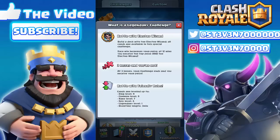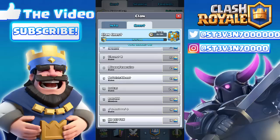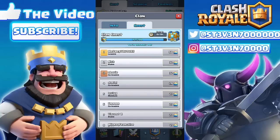Furthermore, you also have to build a deck with the Electro Wizard in it. This is going to be one of the legendary challenges that will surface, so basically you have to use a legendary in this challenge and build a deck based around that legendary — or incorporate it into a deck to make it work.